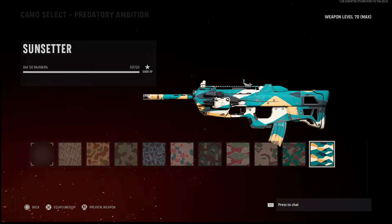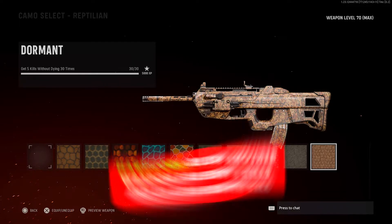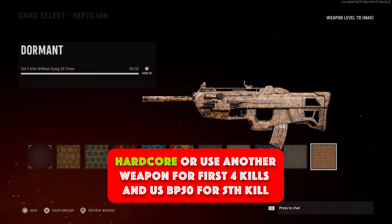Then you have your 50 multi-kills. This also should happen naturally just because the TTK is pretty fast, so you should be getting double kills and triple kills pretty naturally. Then you have your 30 bloodthirsties. The best way to do this is by playing hardcore or using a weapon of your choice for your first 4 kills.